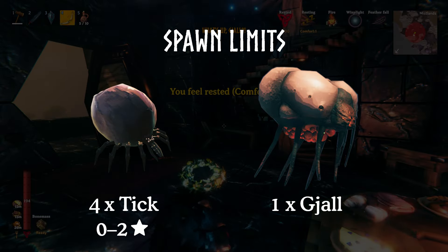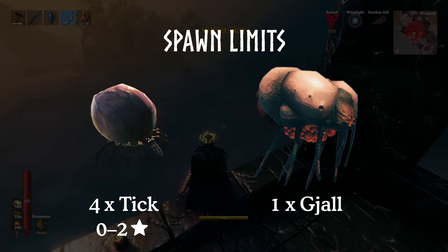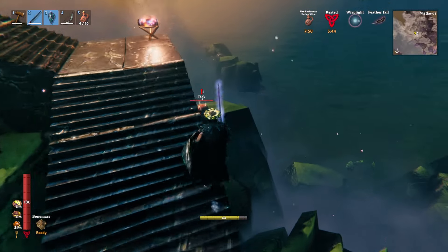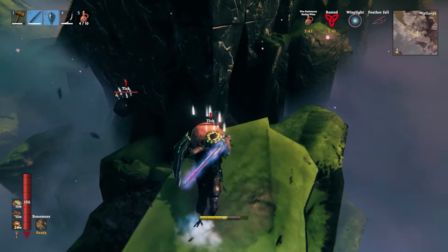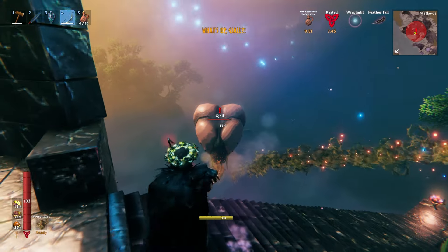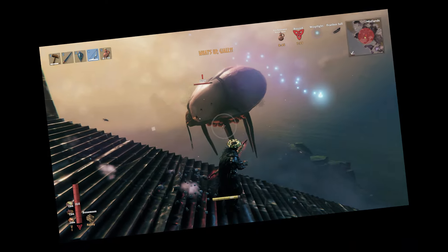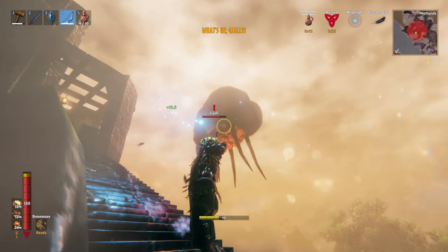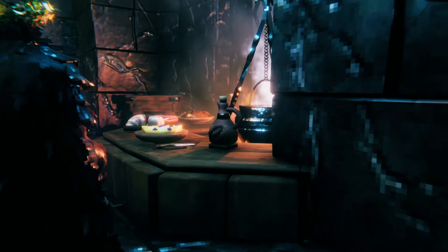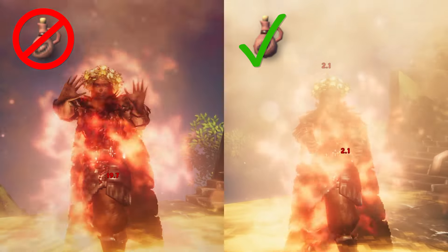The first of these 2 army raids lasts for 90 seconds and is only active in the Mistlands when you're near 3 or more base items. The Queen will send 1 Jarl and 4 ticks to your base. The ticks can appear in 1 and 2 star varieties, which makes them pretty lethal if they reach you. Thankfully ticks won't damage your walls much and are fairly squishy, so a few defensive spikes will go a long way. The Jarl, however, can be a bit of a base destroyer — build with something strong like black marble. The Jarl have a weak spot on their underbelly, so grab a bow and aim for that area, and consider having some fire barley wine handy to reduce damage from its fire attacks.